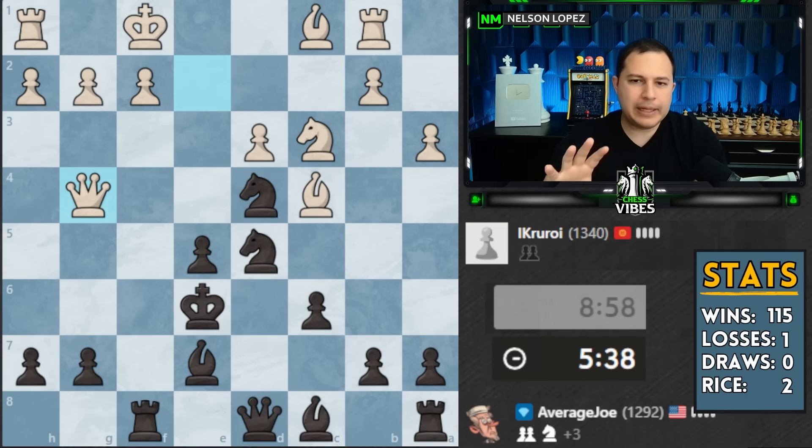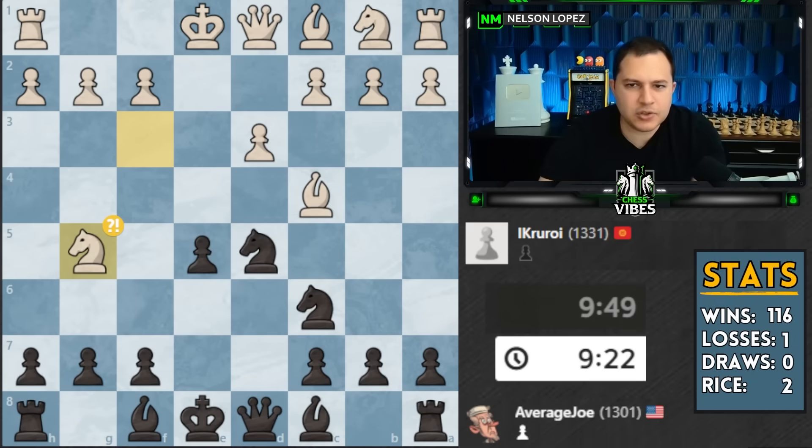When you are playing in an opening like the Fried Liver Attack that's been accepted and it's total chaos, you need to spend more time than six seconds or two seconds on a move like my opponent is doing. There's no way you can calculate all this stuff without spending a little bit of time, and I think they're going to blunder if they keep playing this fast. I hope you guys enjoyed this and learned a thing or two. As always, stay sharp, be smart, take care.